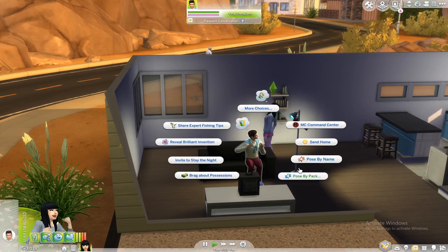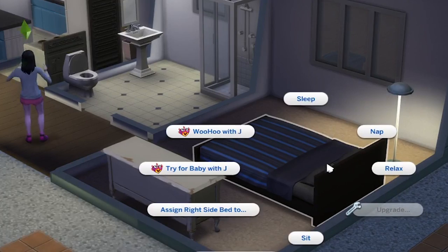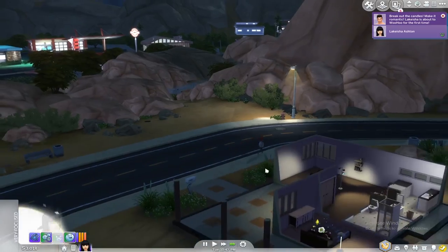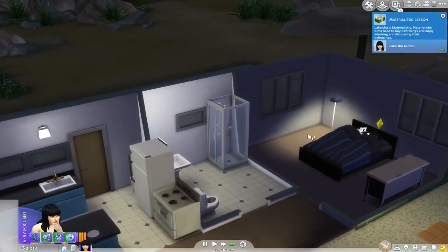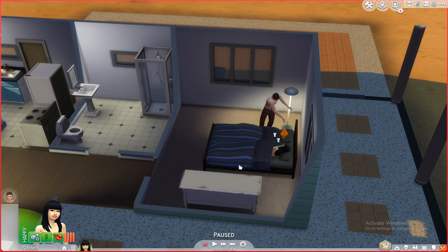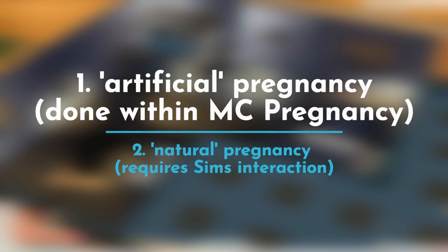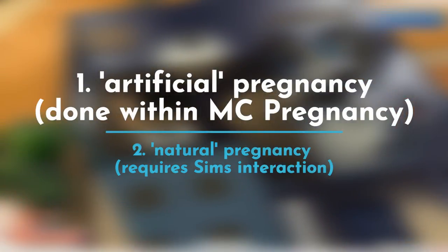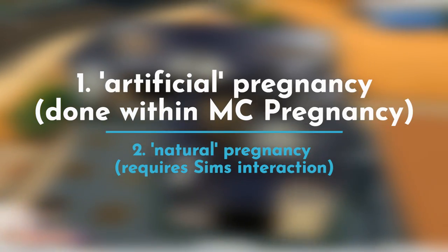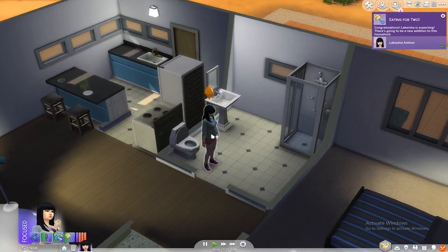Once you have a deeper connection with that Sim, you can try for a baby. We want some privacy around here. We're not pregnant yet — we're gonna try for a baby once again. Hopefully, fingers crossed, we will get a natural pregnancy. The first method is a bit artificial because you pick the father and the partner, but if you want things to go more naturally, you can opt for this variant.